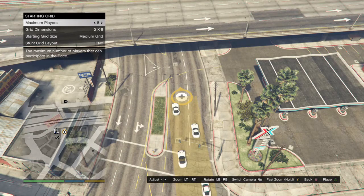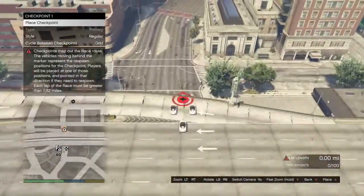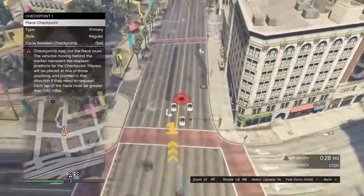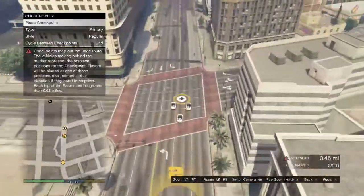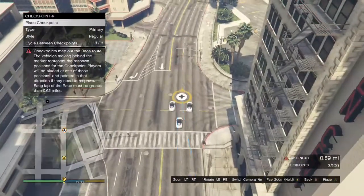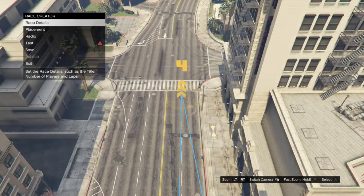When it shows you can make checkpoints, set those up however you want. Look at the bottom right — it says lap length. You want that to go up to 73, which is the preferred distance for this glitch to work best. You can do it up to 76, but 73 seems to work better than 70 or 69. Make sure you don't overdo it, and I'll see you after I'm done testing the race.